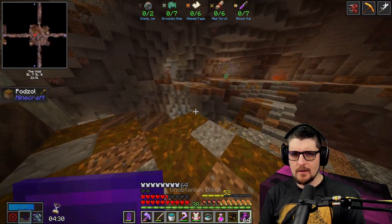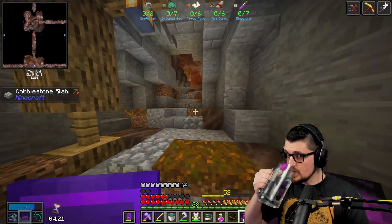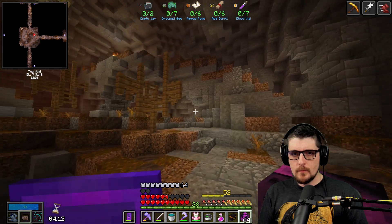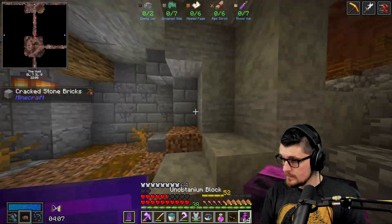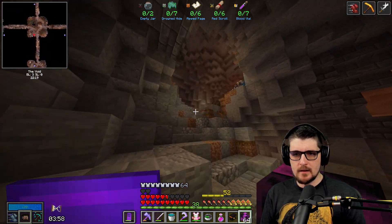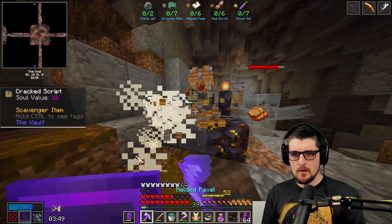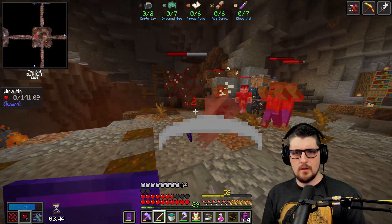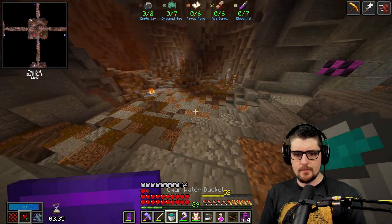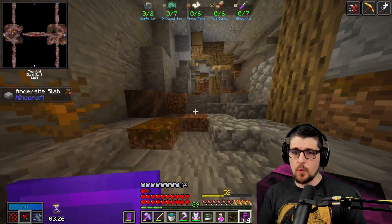Hey, what's going on Rhys? Hope you're having a fine Saturday. It's always the Drowned Hide — Drowned Hide and Ink Sack are definitely the worst. Seven's kind of a lot — seven of any common can be quite a bit, except for the wooden one.